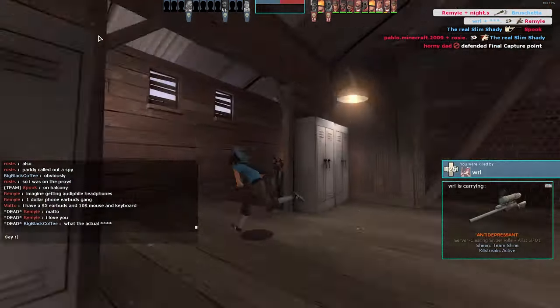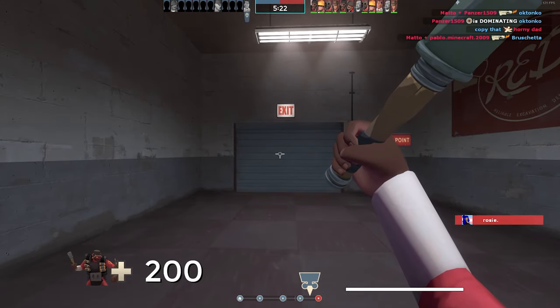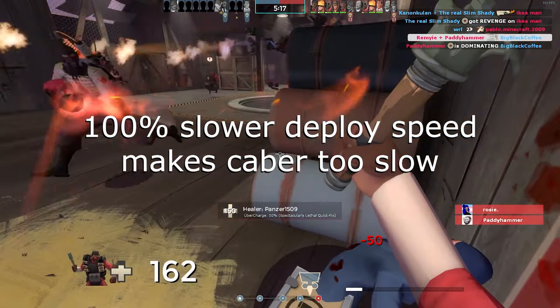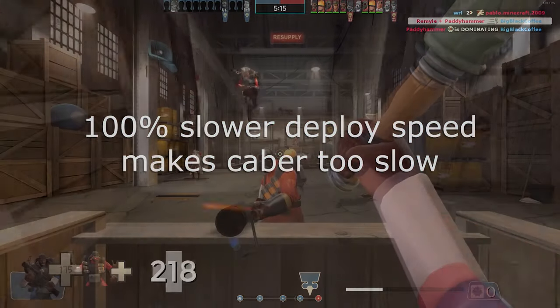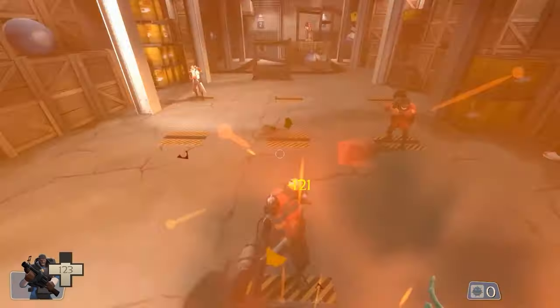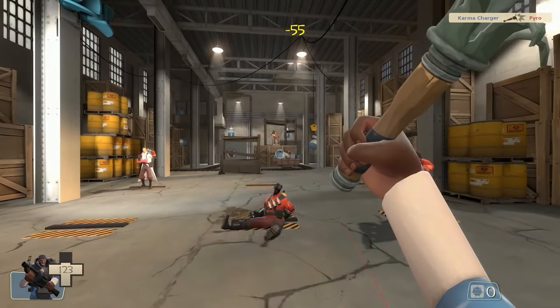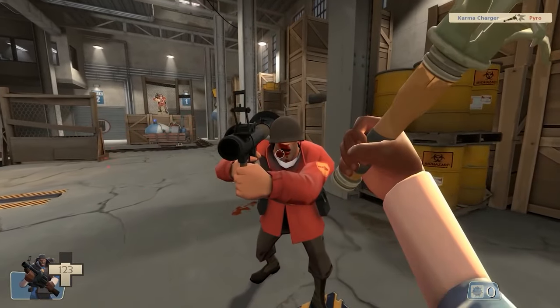Let's start with the deploy speed. Most of the time melee weapons are used in a last-ditch fight, but the 100% slower deploy speed makes the Caber super slow, ending up getting you killed in such a scenario. Here's a fun fact: reloading a single pill takes less time than pulling out the Caber.